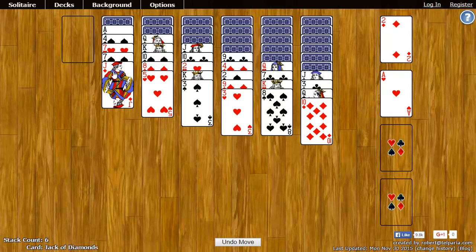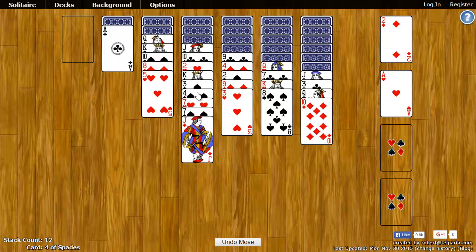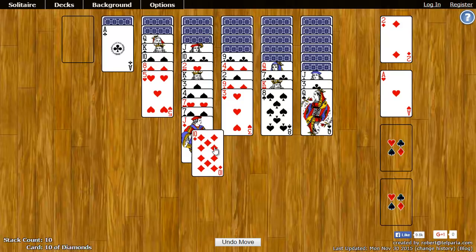Now the cards over here — these spots are known as the tableau. In the tableau, you can put any card on any other card so long as it's the same suit and is either one rank higher or one rank lower. So for example, on this three of spades, I could put the four of spades or I could put the two of spades. I'll just take the four of spades and put it right there. On this jack of diamonds, I could put the queen of diamonds or I could put the ten of diamonds — so I can take the ten and put it over here.